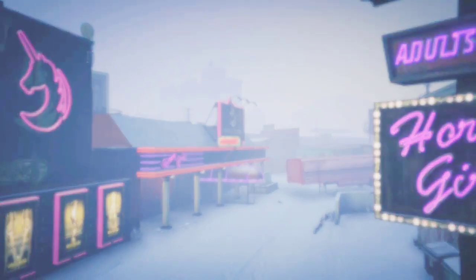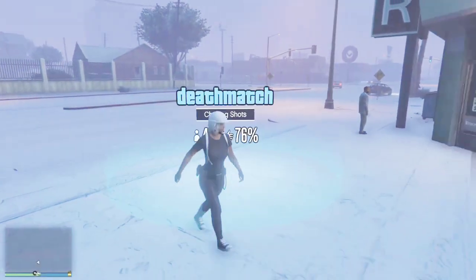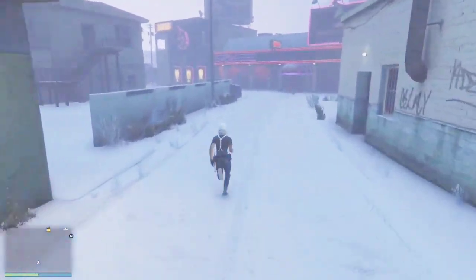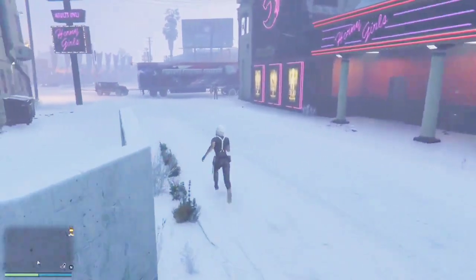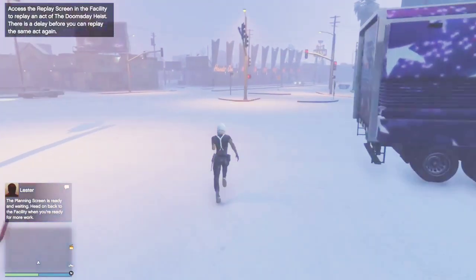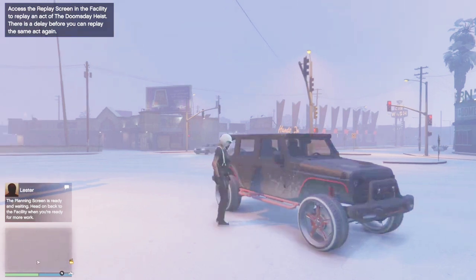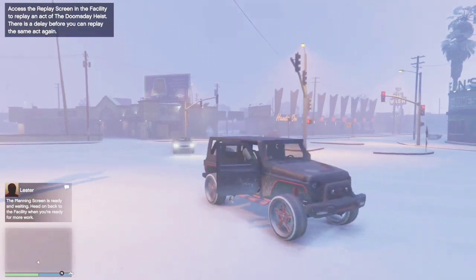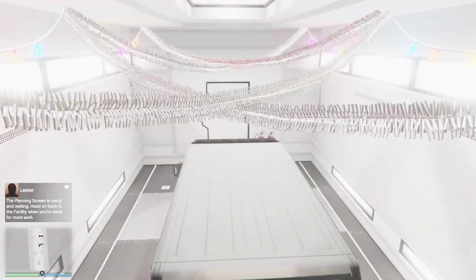Then run over to the vehicle they're going to be giving you. Just run over and hop inside — you'll notice it might jump around on you. If you can have a friend hop in the driver's seat, you can hop in the passenger seat and get the car a lot more easily. I did have quite some time trying to get into this car because it kept disappearing on me, but if your friend sits in the driver's seat you can get in the passenger seat just as well. As you can see, I did get it.